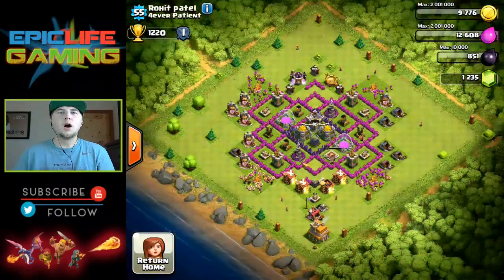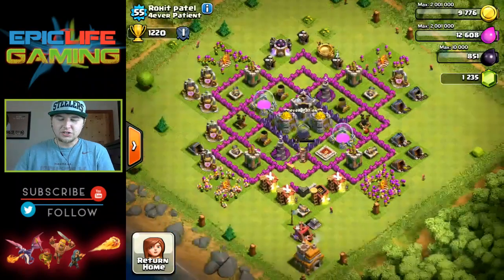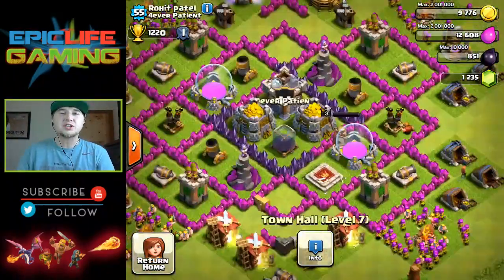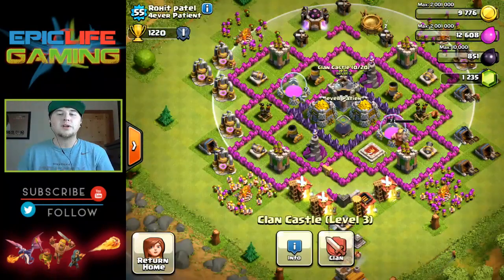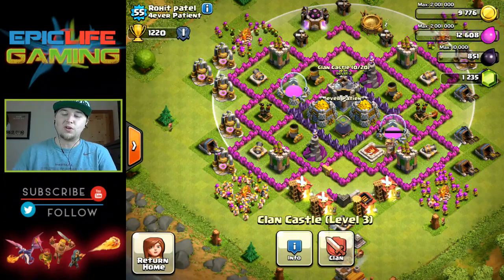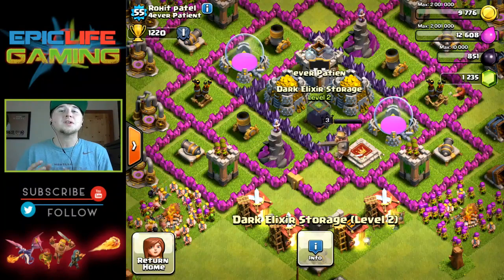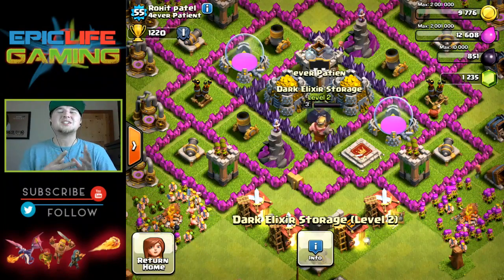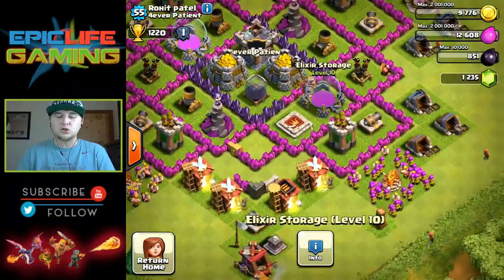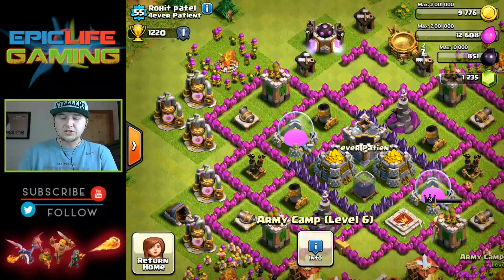Our last base is Rohit Patel in the clan Forever Patient. He's a Town Hall 7 farming base. He has his clan castle in the middle just like the last guy — this is a more familiar style of base. He has his two gold storages and his dark elixir in the middle. I understand you want to protect it, but if somebody gets into the middle they're taking everything. It would be better to spread your elixir on each side so attackers have to use troops on multiple sides to get your storages.